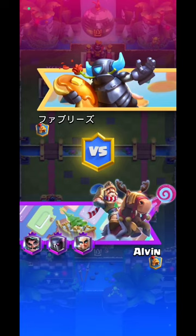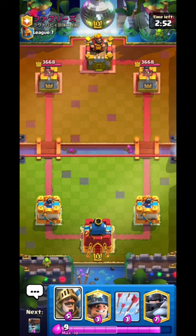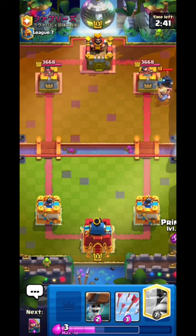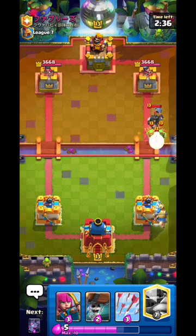Jumping to our next match against this person. BM him - let's see what he does. Going Miner - I'm not in the mood for waiting. He has Dark Prince. Going Prince - let's see what he does. If he has Electro Giant I'm screwed. Spear Goblins - now the Prince will barely get a counter push.